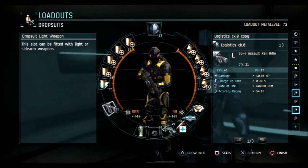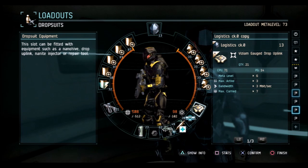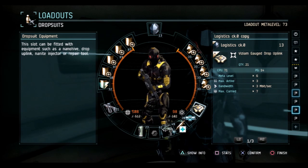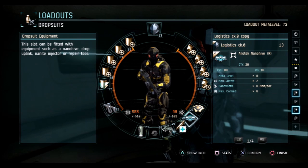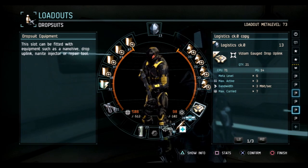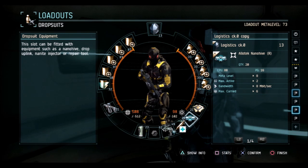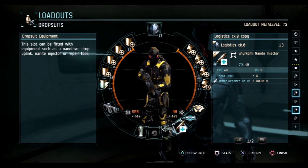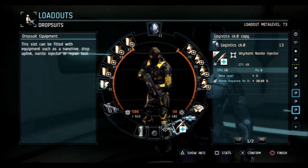Since I don't have a sidearm I ran the assault rail rifle rather than a specialty weapon. Basic flux grenades. For equipment: an uplink - gauge and flux are the best, Amarr links are also great - an Allotech nanohive for reps and ammo. If you want more reps you can run Wirecomi and forego ammo. Nano injector for points and keeping your team alive, and a scanner - though that can be traded out for a rep tool or remote explosives or proximity mines or a cloak field.